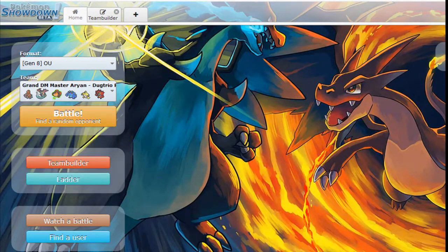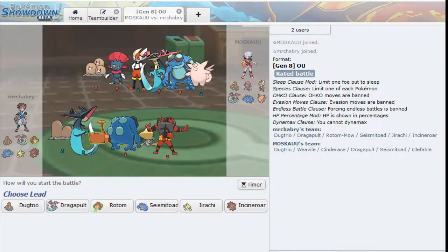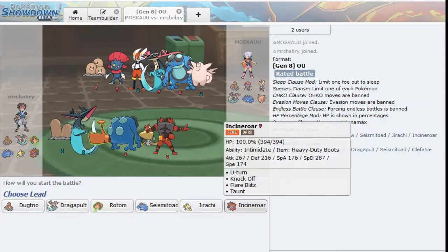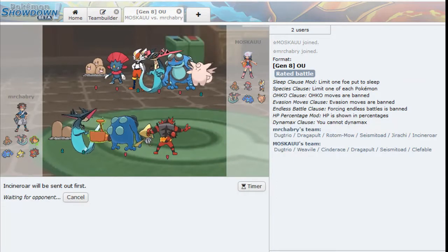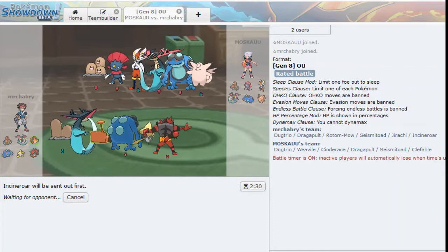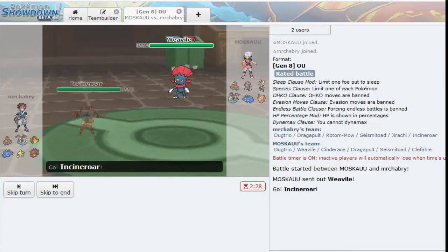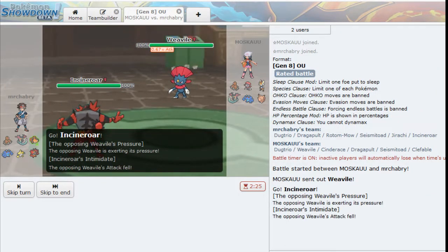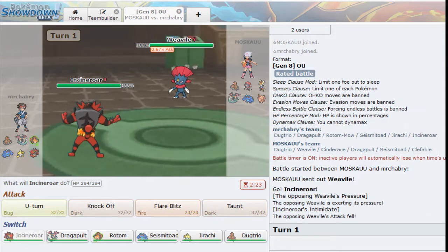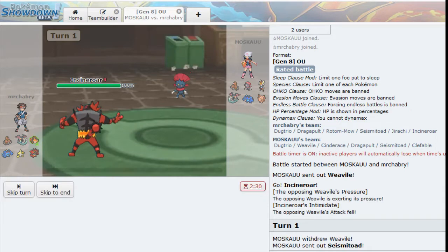We're going to go ahead and try out this team. So we both have Dugtrio, which is pretty interesting. I'm going to lead off with my Incineroar, I think. We'll go ahead and put the timer on. We've got Weavile and I'm going to Intimidate that. I doubt my opponent stays in, so I'm just going to U-Turn - predicting my opponent to go ahead and switch out.